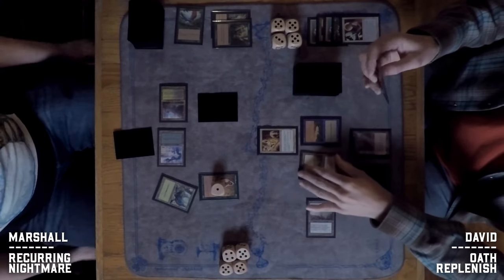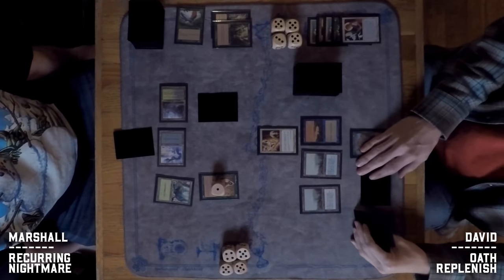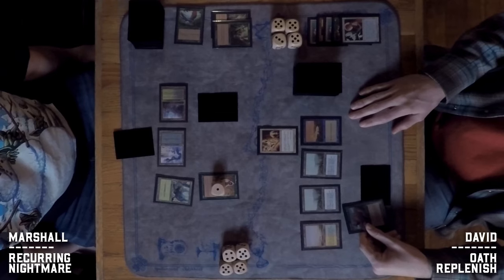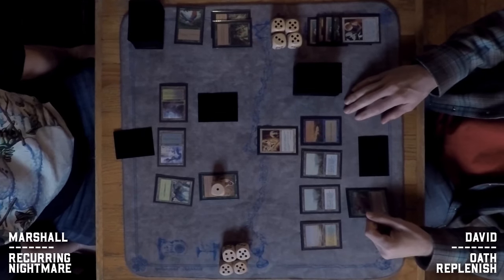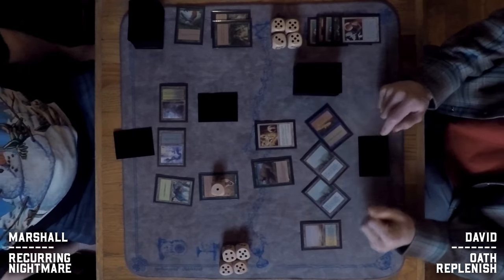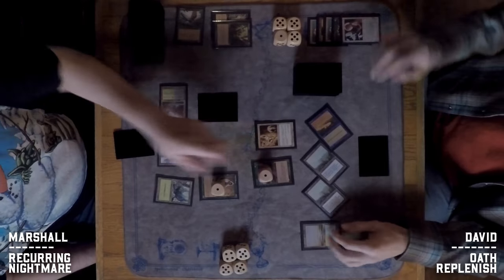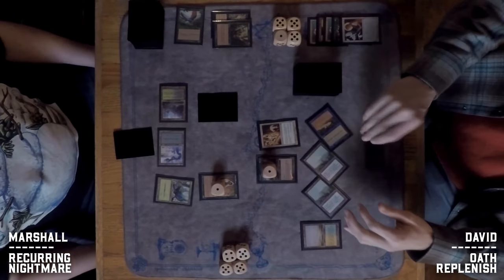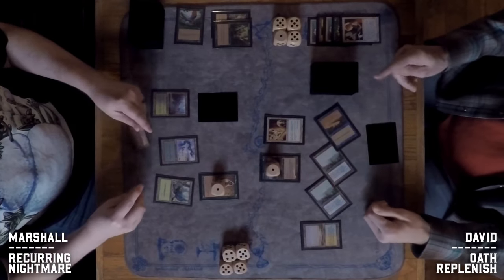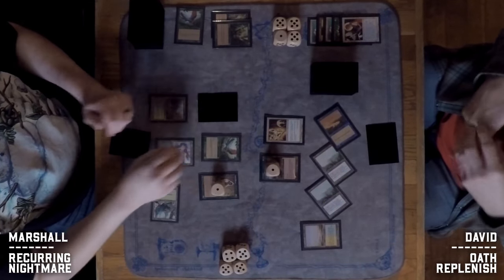Rather than bolt the bird, David Swords to Plowshares the morph. A land comes down and the Terravore is just a 1/1 right now — but it's still a creature. With only one card in David's hand it may have been the most mana-efficient play available.